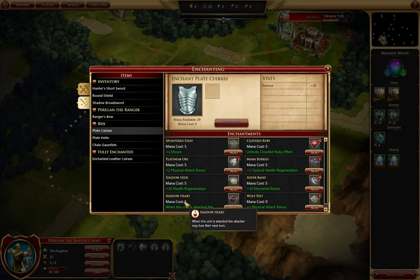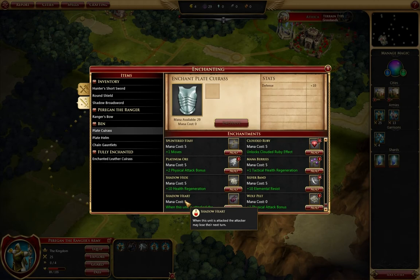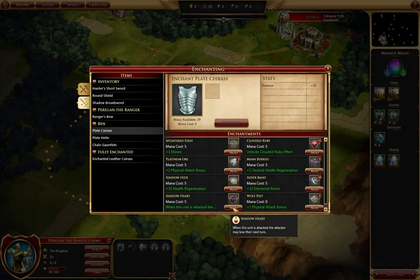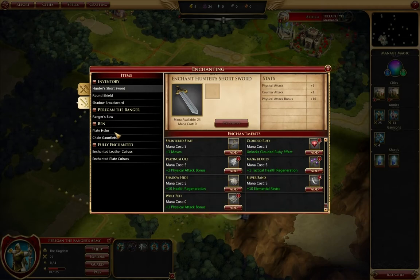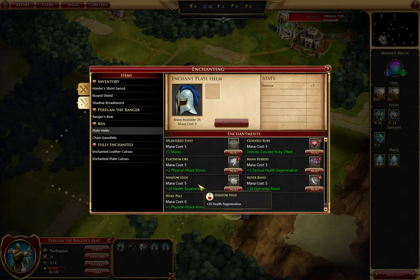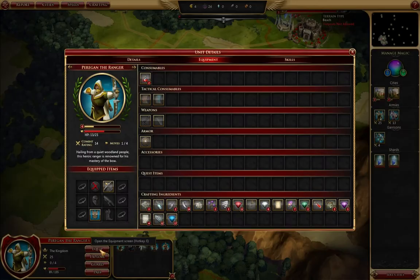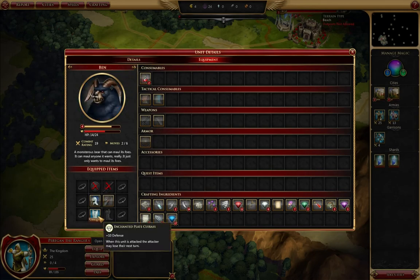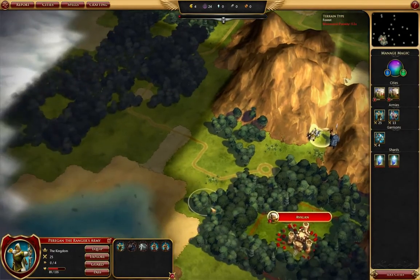Can we craft anything else? We can enchant this stuff. Am I going to get anything better than a plate cuirass to put this in? It doesn't seem likely. Let's add this to the plate cuirass. 10 health regeneration — let's hold off. 25, and let's see if there's attack. The attacker may lose his next turn. Beautiful.